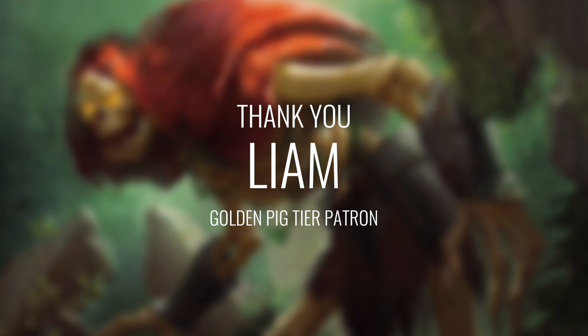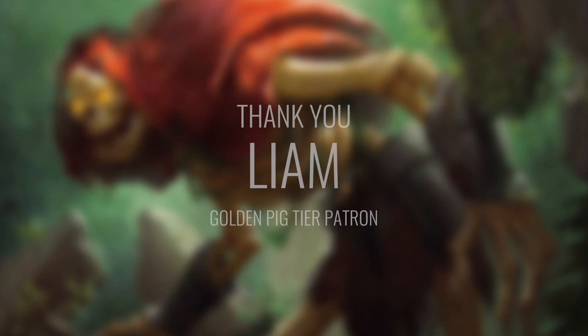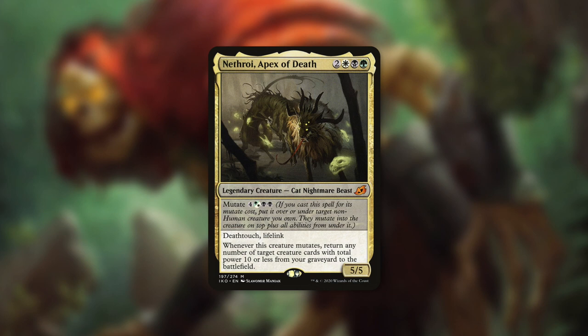Today's episode comes to you courtesy of Liam, a Golden Pig tier patron who's been supporting this channel for over a year now. Liam handles the intro: 'Hey Mitch, this is Liam from Peterborough, Ontario. For my deck tech, I'd like to see you build around Nethroi Apex of Death, focusing on getting creatures into the graveyard and taking advantage of them once they're there. Thanks so much and keep up the good work.' So as Liam said, today's deck tech is built around Nethroi Apex of Death with a focus around the graveyard. Nethroi is a 5/5 cat nightmare beast with deathtouch and lifelink that costs 2 white, black, green. Its mutate cost is 4 Sultai black black, and whenever this creature mutates, return any number of target creature cards with total power 10 or less from your graveyard to the battlefield. The basic concept: we're going to fill our graveyard with powerful creatures that have zero or very low power, then reanimate them all with our commander.